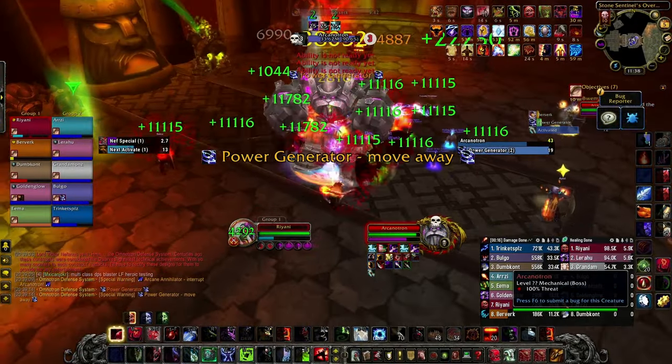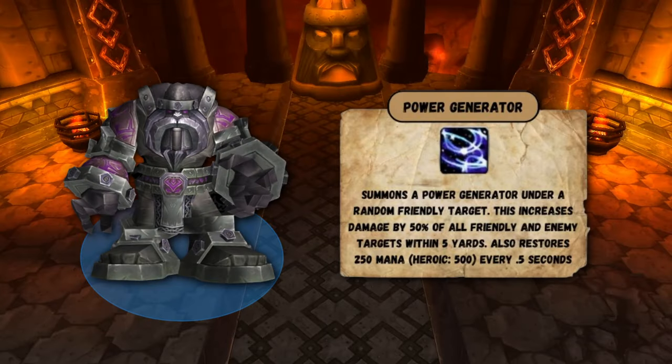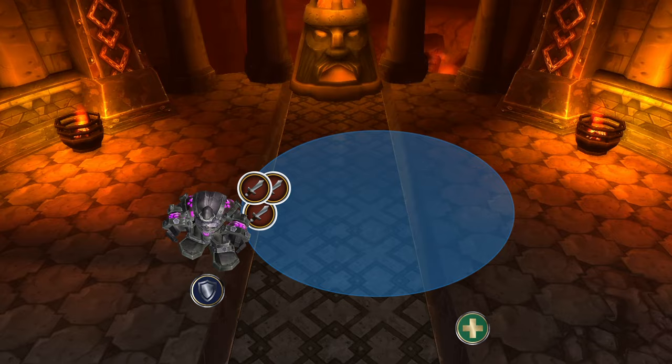Arcanotron has two abilities. The first is Power Generator, which he casts on a 15 second cooldown. It works exactly like Rune of Power in Ulduar — if the boss is inside of it, he will do 50% more damage, but any player standing in it will receive the same buff. Healers will also receive mana from standing in them. Nefarian will sometimes overcharge the Rune, making it expand before exploding. Move the boss out of the Rune, but keep it close enough so your Mage can utilize it — you can still milk it while it's being overcharged.